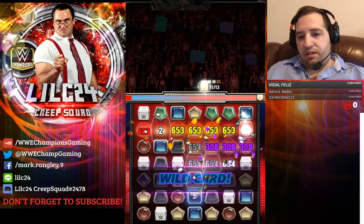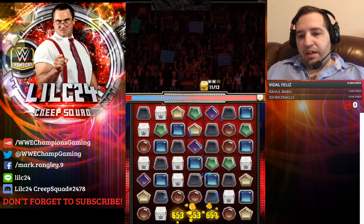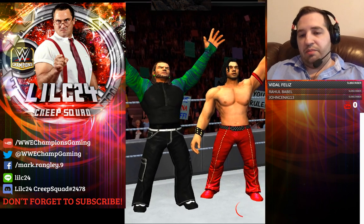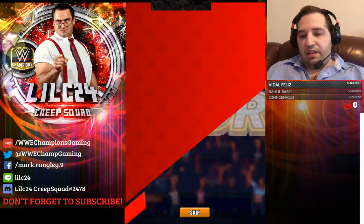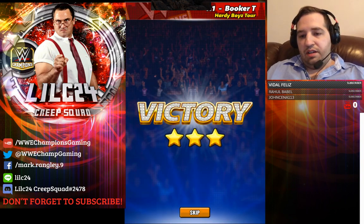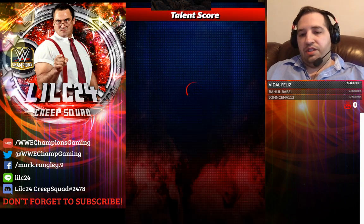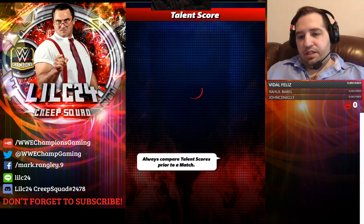Nine out of thirteen - okay, not bad considering the speed. I mean, you could have Million Dollar Man and Kalisto and get 13 out of 13, but for this speed and going on turn one, it's just nice to do.